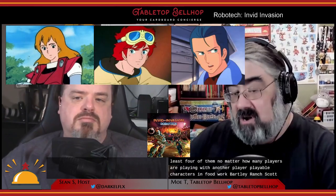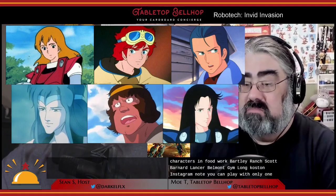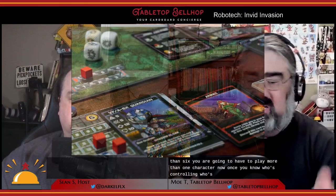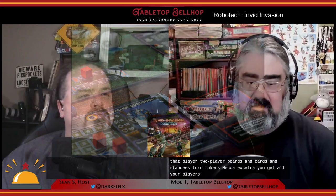To start a game of Invid Invasion, you first decide which of the Robotech defenders you're going to use. There are six to choose from and every game you have to use at least four, no matter how many players. The playable characters include Rook Bartley, Brand, Scott Bernard, Lancer Belmont, Jim Lunk Austin, and Sue Graham. You can play with one to six players, but if you play with fewer than six, one or more players will control more than one hero. Once you know who's controlling who, you collect all the stuff for that player — a player board, cards, standees, turn tokens, mecha, etc.